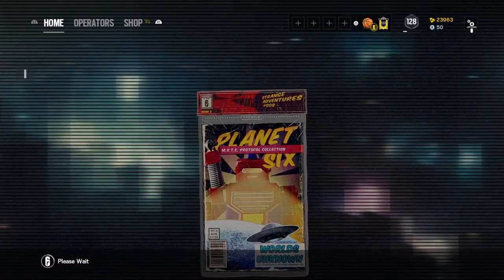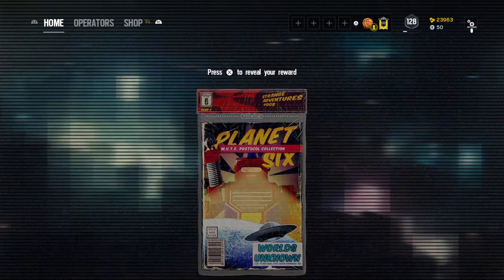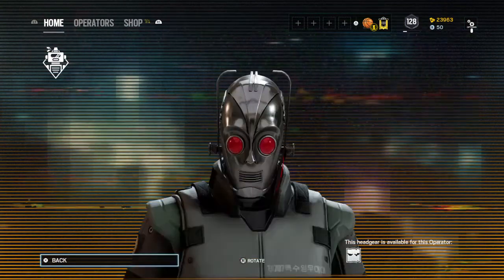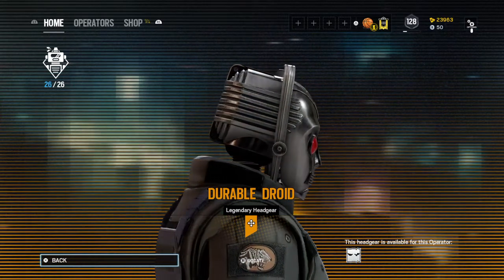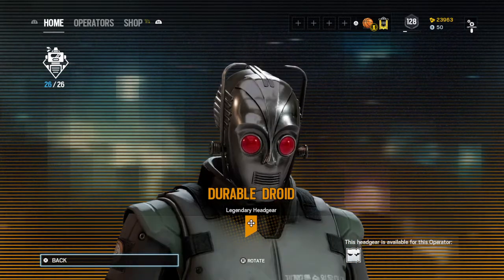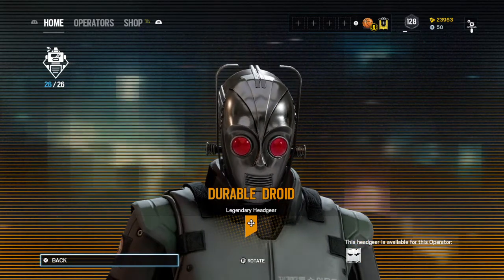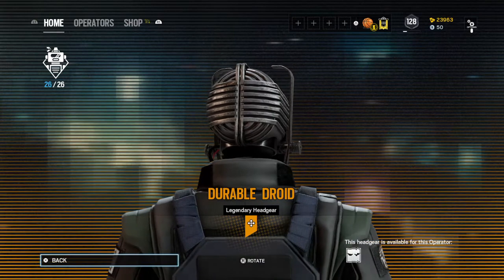This should be our last pack of the Mute Protocol. I hope it's a great item — they've all been great anyway. End it off with a Legendary — that's what you need to do. And Vigil's headgear — it just looks funny to me, which is why I like it. It's legit just a giant antenna. But if you take off the screws on the side of his face and those antennae, it looks a little bit like C-3PO — a different droid. I liked the pack opening honestly; I think Ubisoft knocked it out of the park.